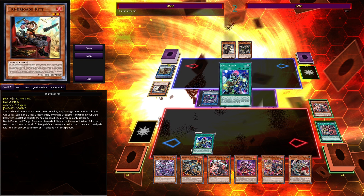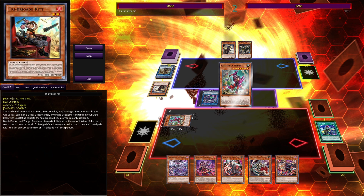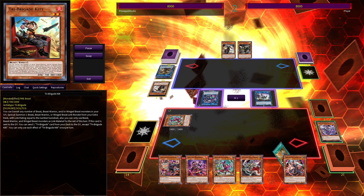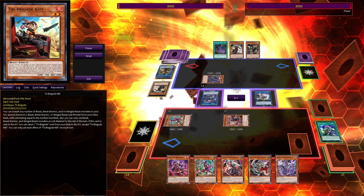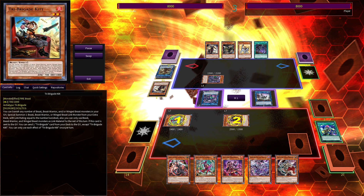They banish our Caesar Valius, but we've got more gas and haven't committed our Normal Summon. We draw Small World for turn, which is really solid. We chain Caesar Valius, they get their search off. We Small World into Fenrir, Fenrir grabs another Fenrir. We already have one so we get Mad Love — we need that Book of Moon to keep them off more gas. We Special Summon Borger and pass back, which is a rough spot.